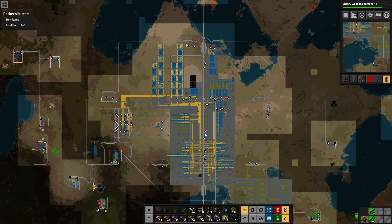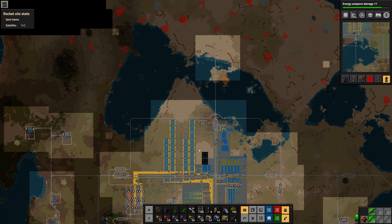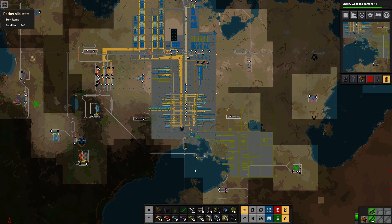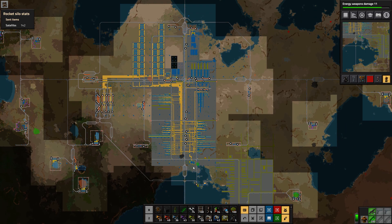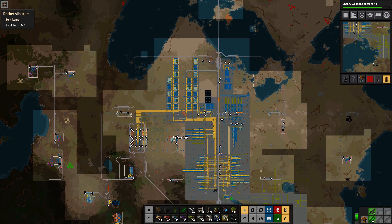There's a secondary objective which I think is also required when trying to beat the game in my head, and that is to have security, and that security needs to be automated. In other words, these biters out here do not destroy your base, and as they grow you have to fight them back — and I'm not doing that myself, I'm letting the machines do it.